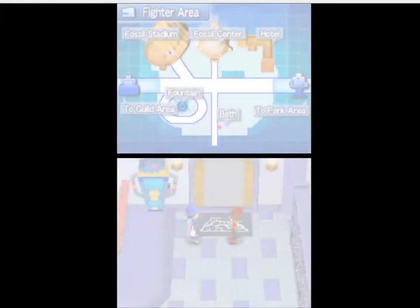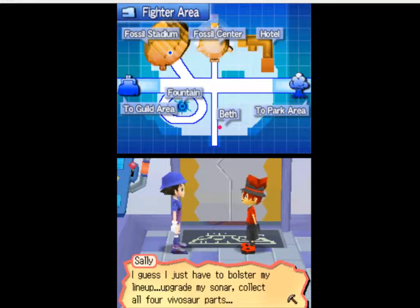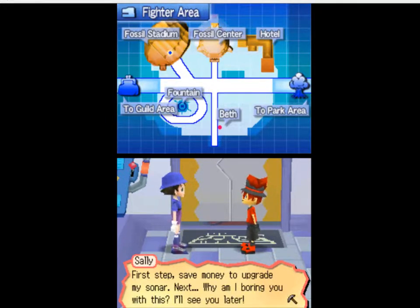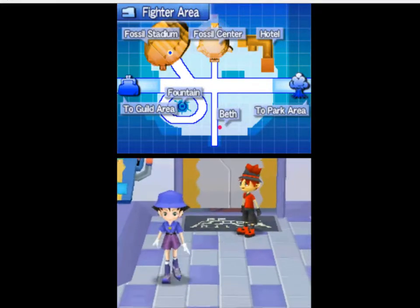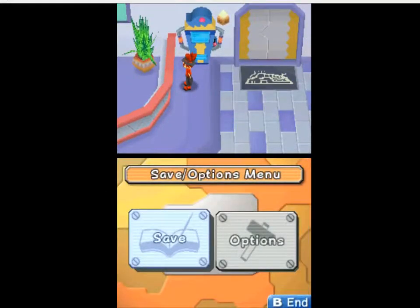The defeated opponent says: 'You're surprisingly good at this. I guess I just have to bolster my lineup — upgrade my sonar, collect all four Vivisaur parts, increase my skill arsenal. That's the only way I'm ever going to beat you. First step: save money to upgrade my sonar.' This is one of those games where they give you a tutorial by talking to people every other sentence. What a great way to inform the player.